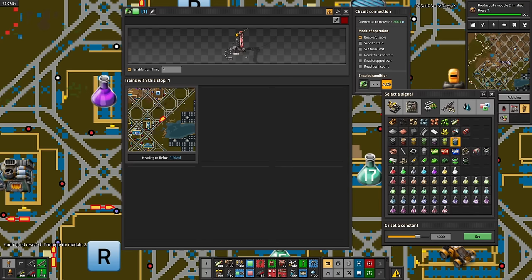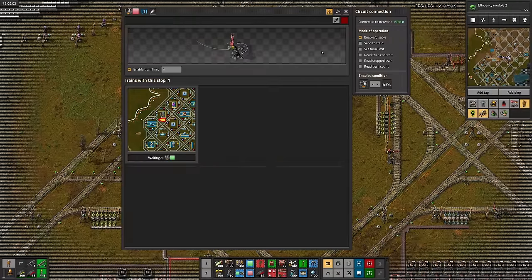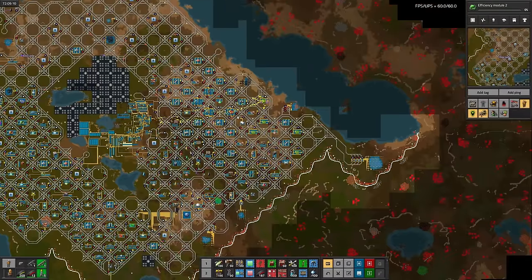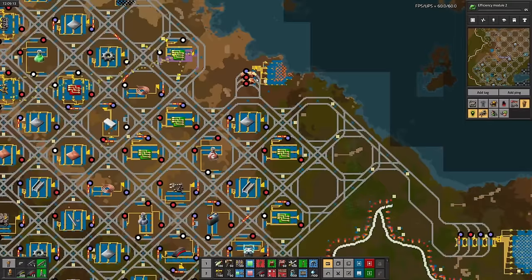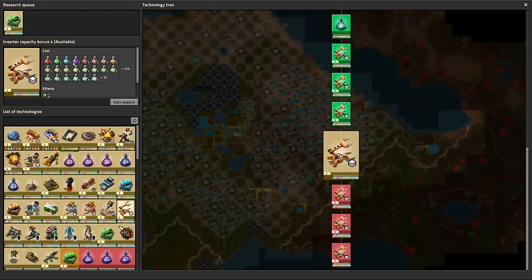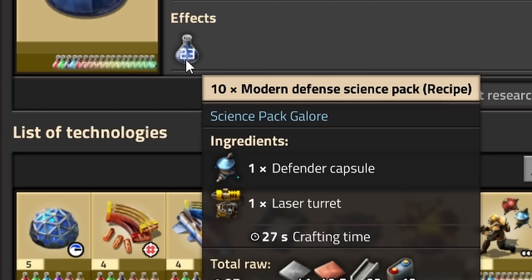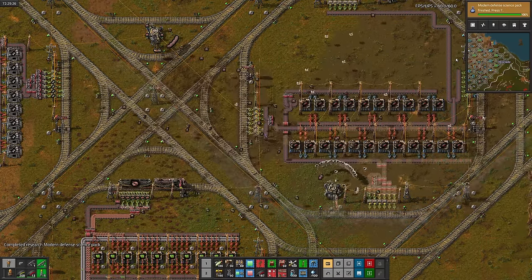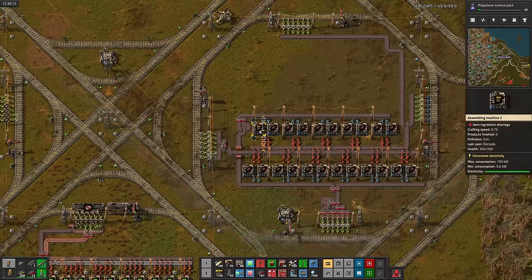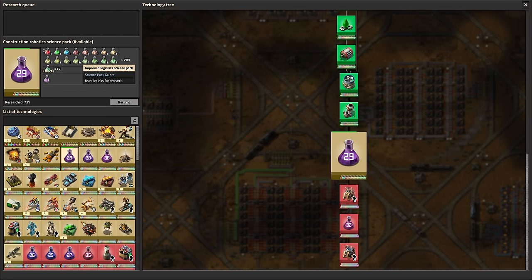Production science is waiting on productivity modules and electric furnaces, which are both waiting on green circuits. I still think the issue mostly boils down to not being able to load and unload the copper wire to and from the trains fast enough — but we can't improve it until we make some more production science. Since modules are so expensive, I'll take a little detour to modern defense science instead. All I need to set up for it is laser turrets — that was a lot faster than expected. I'll queue propulsion science as well. There's laser turrets and propulsion science. I'll resume construction robotics science, which didn't take very long.